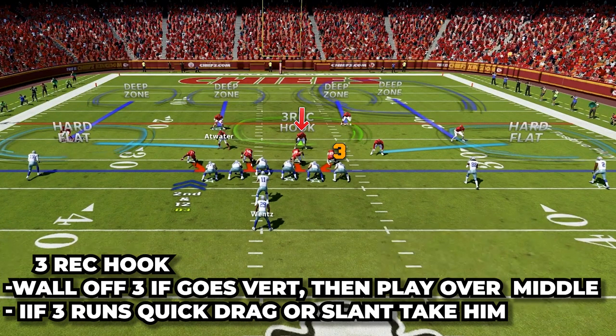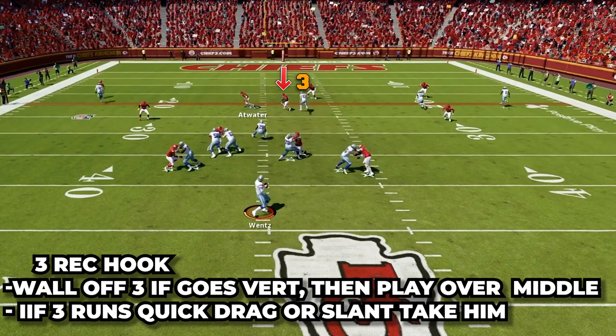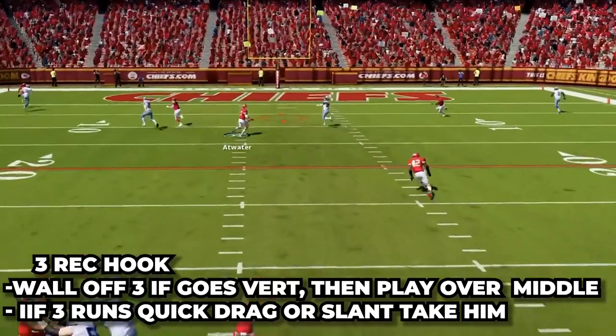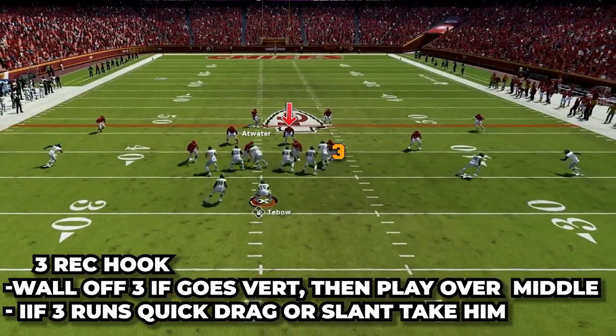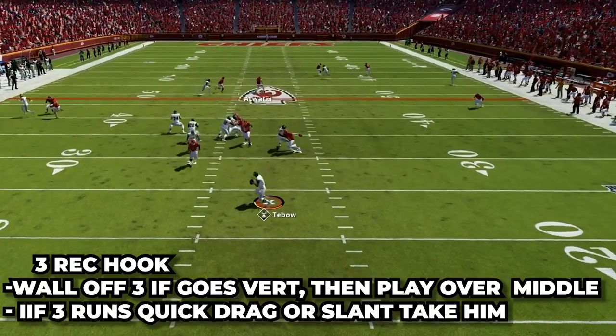Lastly, we have the three receiver hook. First, he will look to number three, and if he gets vertical on a crosser, he's going to wall this player off and pass him to the safety — this helps take away any quick throws. After he passes them off, he drops back into the hook zone over the middle of the field. The other thing the three rec will look for is if number three runs a drag or slant over the middle right away — he will close in on this route, convert to man coverage, and take it across the field.